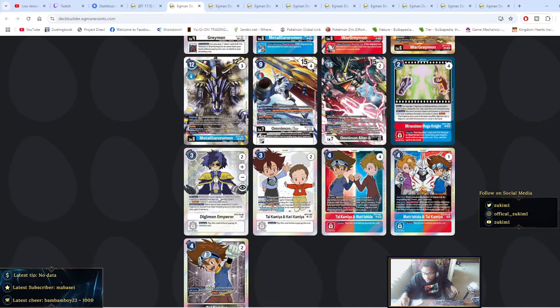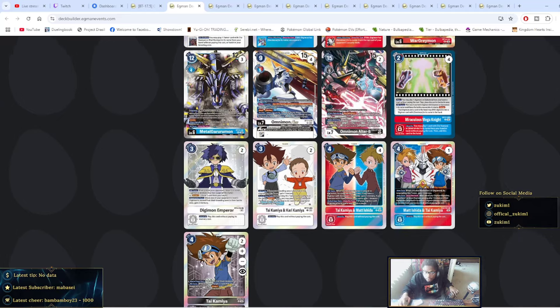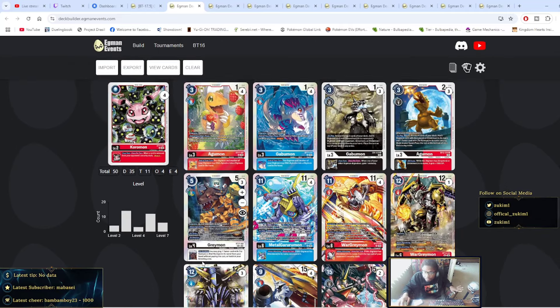This list is also running two Emperors, two Tai & Karis, four of the Tai-and-Matts, one of the EX-4 Tai-and-Matts — this one is from BT-17, this one is from EX-4 — and then two of the Ties. One of the weird things I noticed in all of them is that they all share the Structure Deck Tie — the one from Dragon of Courage — all of them are going to be playing this Tie as well. I thought that was a pretty unique thing.